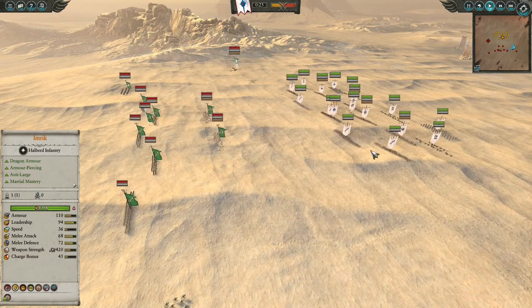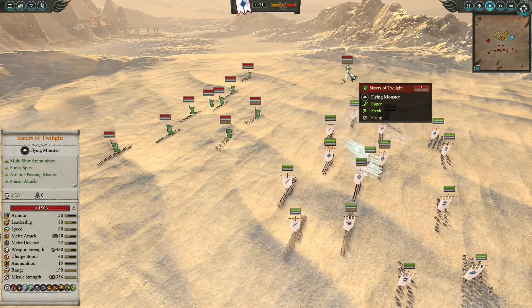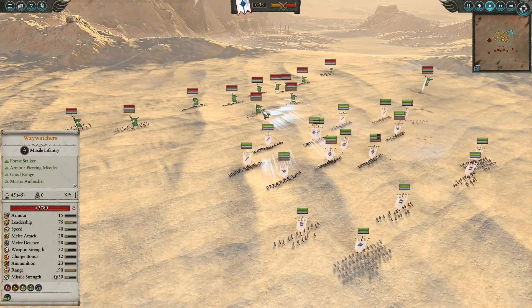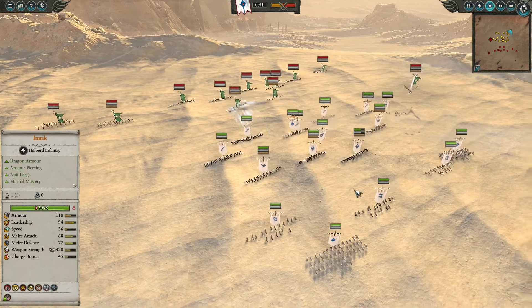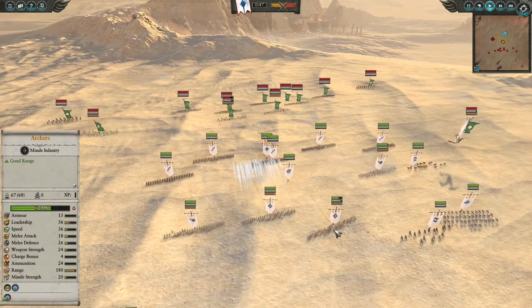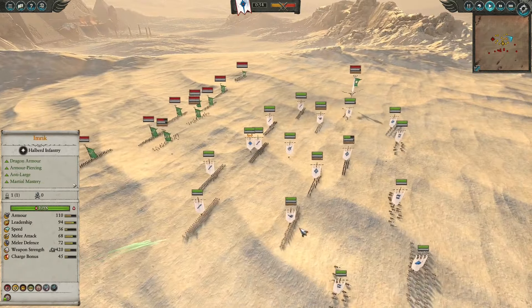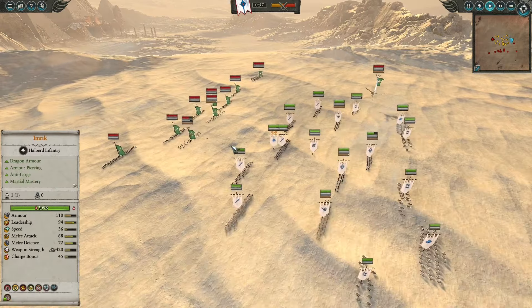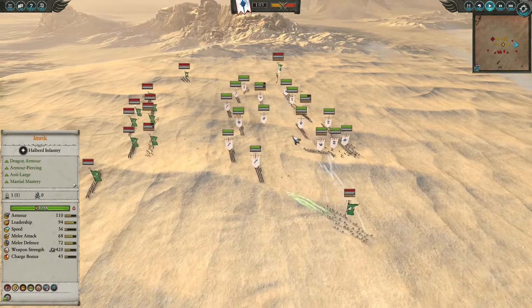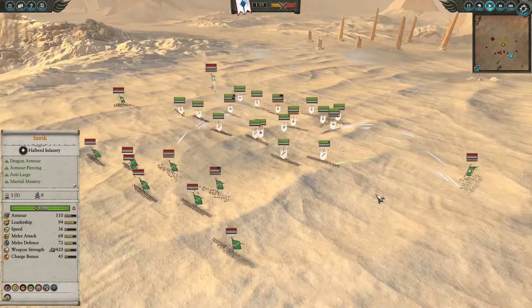Given the numbers advantage on the High Elf's end, the Wood Elves have no choice but to play in a more skirmishy way, using the artillery fire from Sisters of Twilight as well as the Waywatchers to focus down key High Elf targets. However, with all the expensive ammo going into the archers, it's not exactly the best trade. Yes, the Waywatchers can demolish the archers pretty fast, but given that they only cost 475 gold against the 1100 gold of the Waywatchers, that's an inefficient exchange.